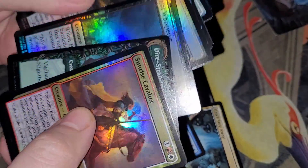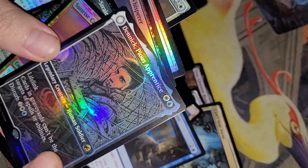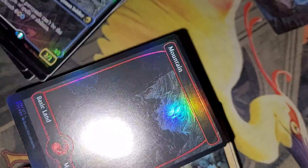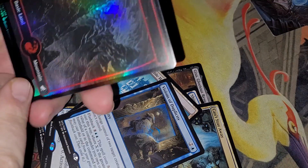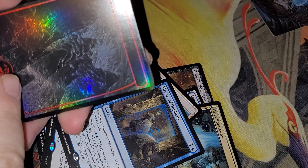Our foils — all the shininess. We hit one rare double face and one basic, which I'm probably going to put in my Omnath deck because I've got two non-foil mountains I need to start replacing.